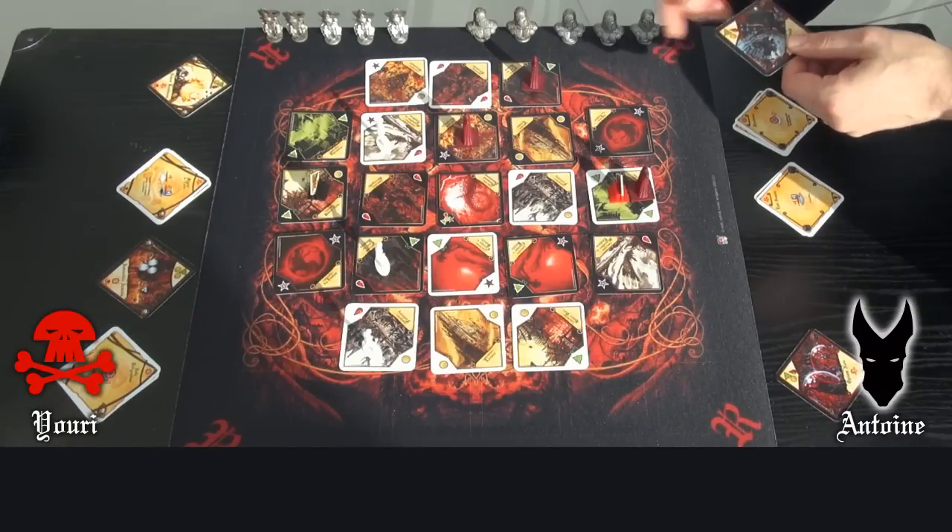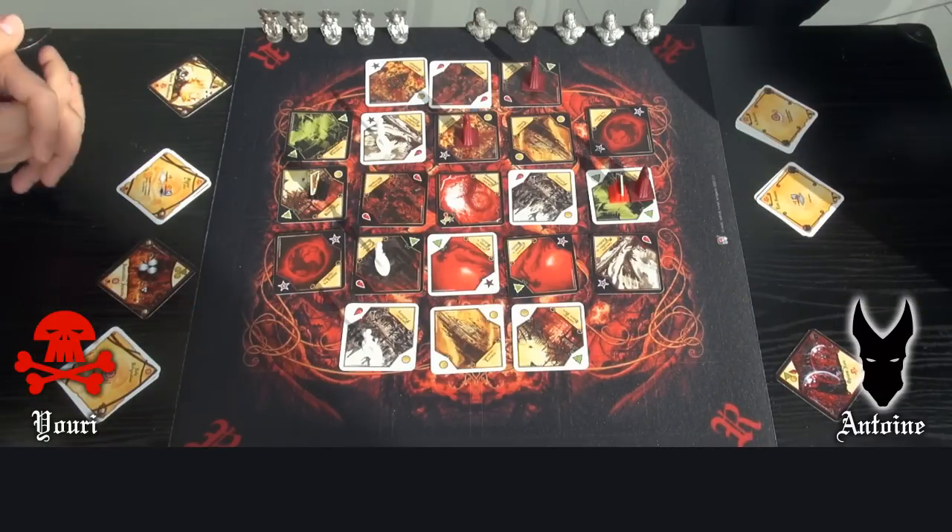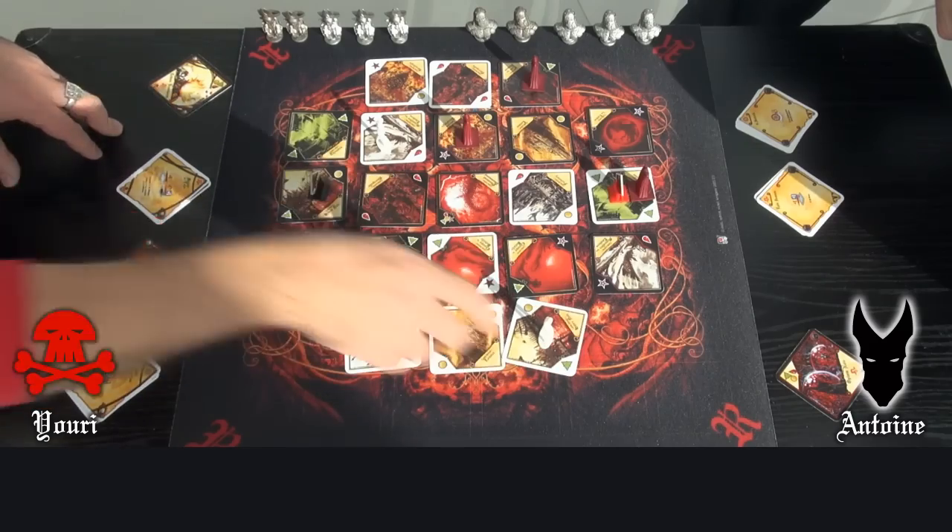I didn't use the 4th resource — it is lost at the end of my turn. It's Yuri to play. Yuri moves 2 soldiers using his bonus. The first one will move to a land so he could tap it.